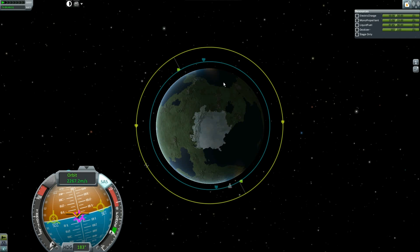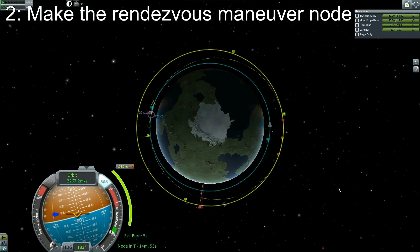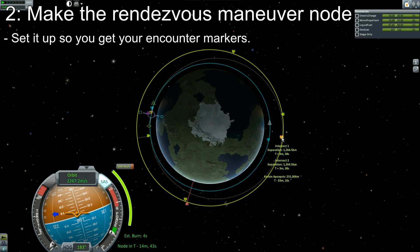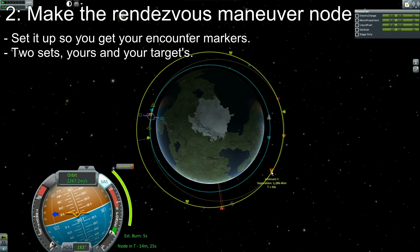The second thing you want to do is get your maneuver node that's going to get you an encounter. Here's everything you need to know about maneuvers in one display. These are your intersects — these markers here are where you will be. We get two markers because it always shows you two. If you do this burn, here's where you're going to be the very first time you cross the Kerbo National Space Station's orbit. When you're here, the space station is going to be here because these are both orange. Then you'll go out farther and come back down, and by that time the station will be somewhere else. So obviously this is not the right time to burn.